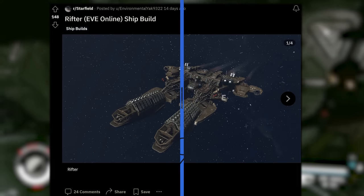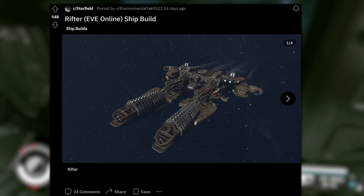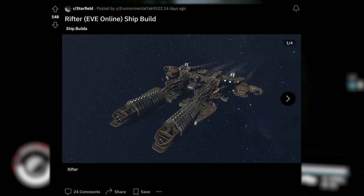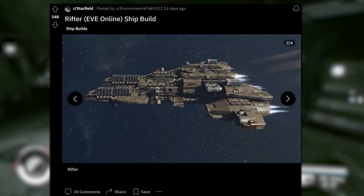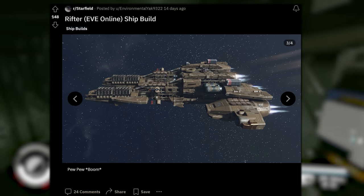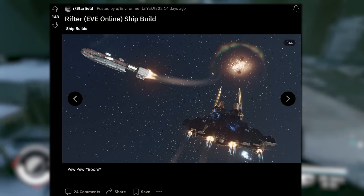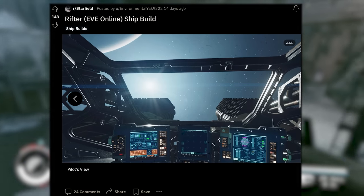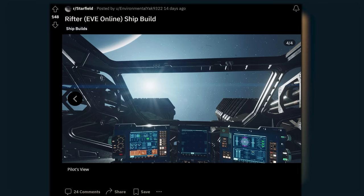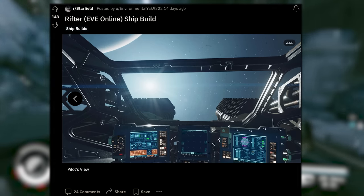We're dipping outside of Starfield for inspiration again. This is the Rifter from Eve Online, posted by environmentalyak9322. The caption just says 'Rifter.' We've got the space shot coming right at us — this thing looks wild. Check it out with all the thrusters on it. I love the overall coloring as well. In space combat — these Ecliptic mercs stand no chance against this thing. And looking out through the bridge — we haven't seen a shot like this yet. This has got to be truly awe-inspiring when you take the helm and you're looking first person out through that glass, taking on some space pirates.